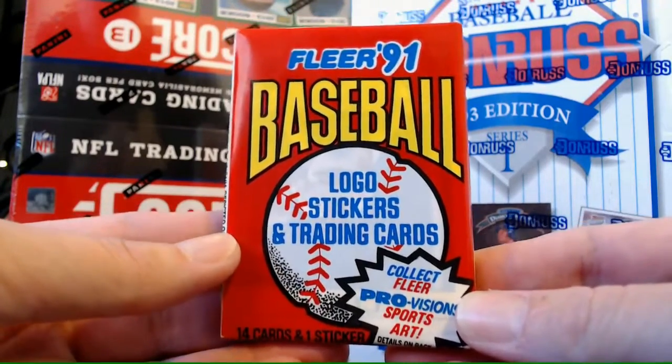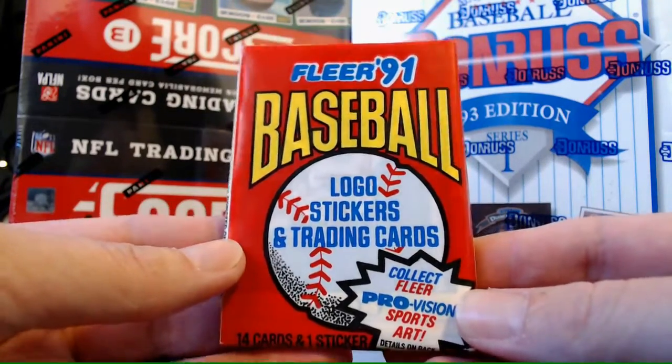We may even see a provision in here — we'll have to see. Names are on the top, so we'll go from the bottom up.